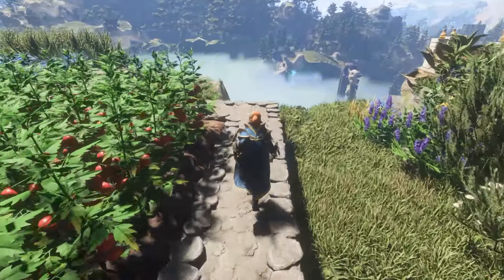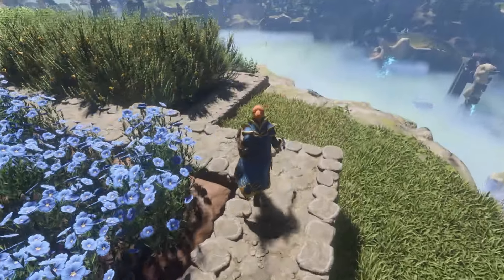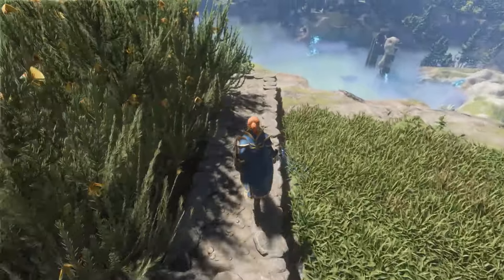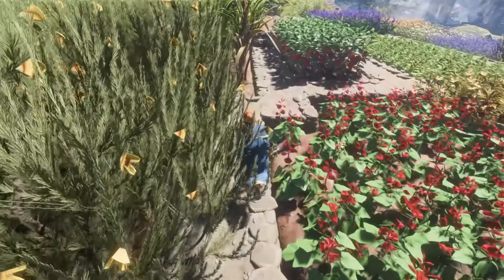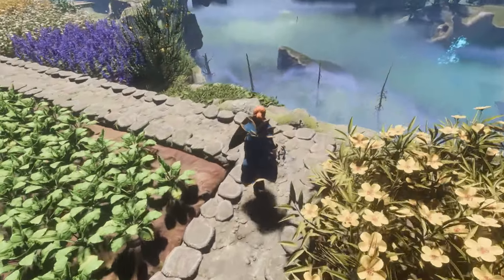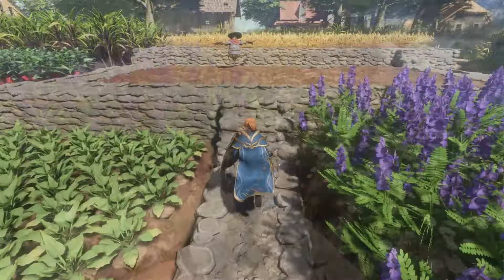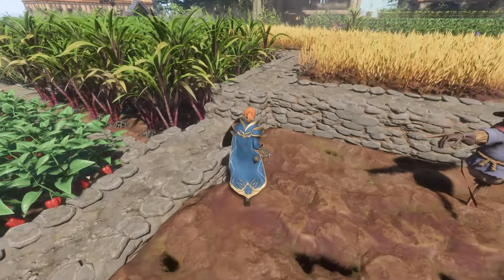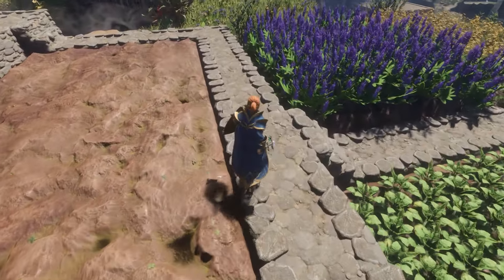All the fields are built in terraces to both save on materials and space. I have built up the bottom ledge with stone to give the field a more natural color. This is what it looks like when nothing is growing there, because I just harvested all the strawberries.